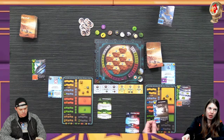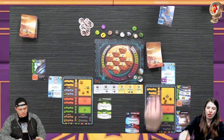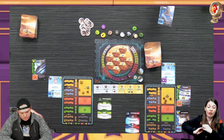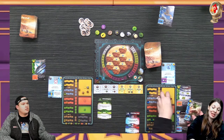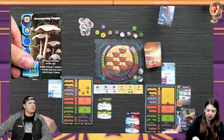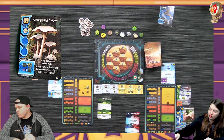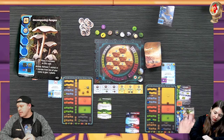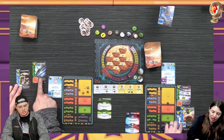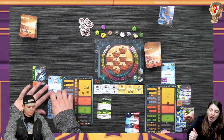I'm going to do this one - it costs zero but has a science symbol, and when I play a science tag I draw a card. It says I may build an additional blue or red card this phase. I'll pay 10 to build Decomposing Fungus - it tells me to place two microbes on that card, and then I can remove an animal or microbe from one of your cards to gain three plants.